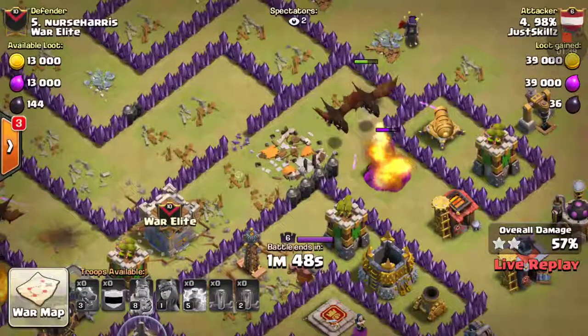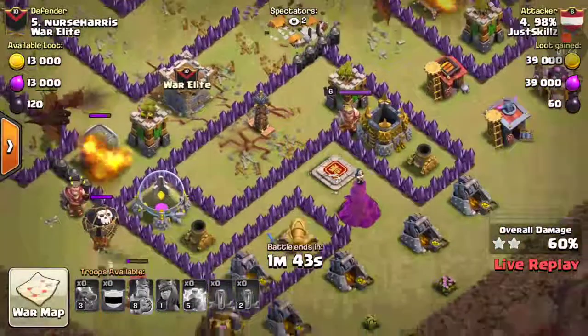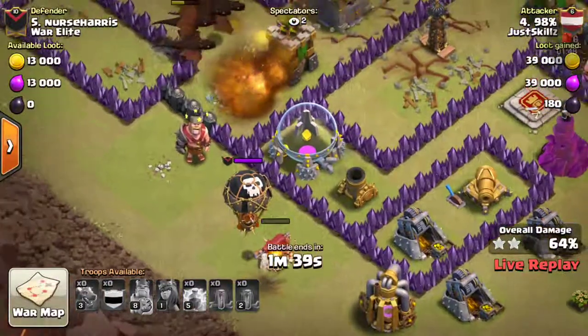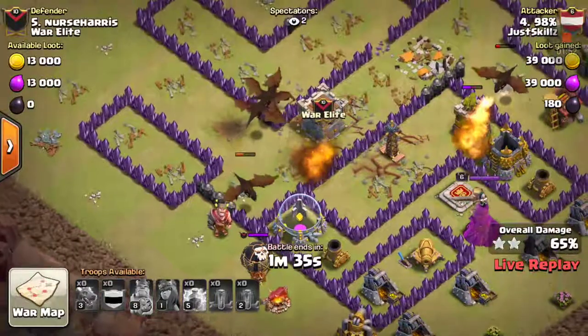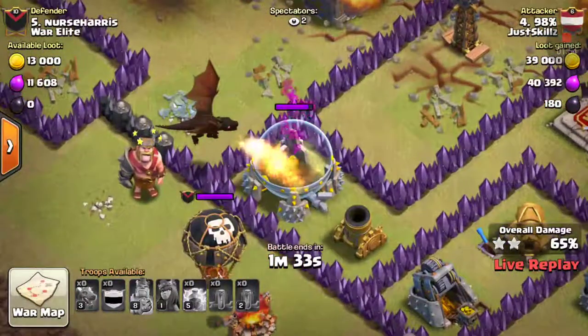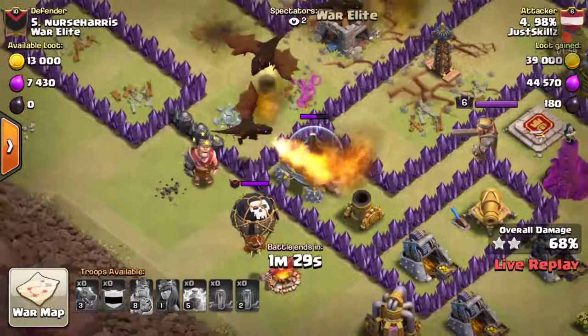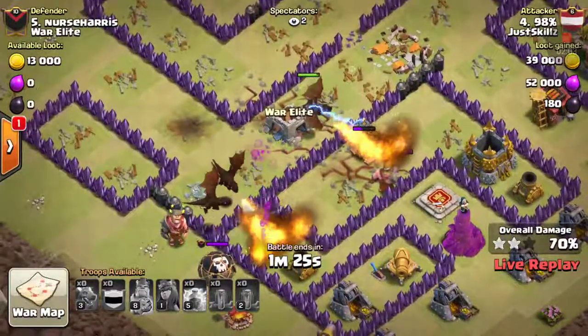These two drags are going to take out the wizard tower, maybe the archer tower. That loon is still running around taking out buildings, but that's going to be a problem because eventually this dragon will get sidetracked onto the loon, which isn't going to be too good because you won't have the dragon ready fully.